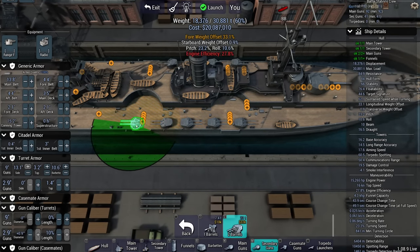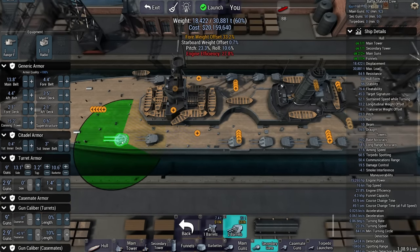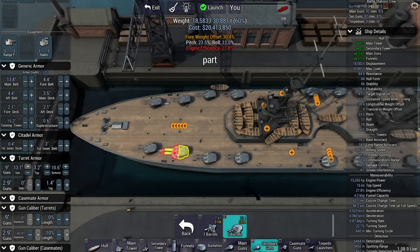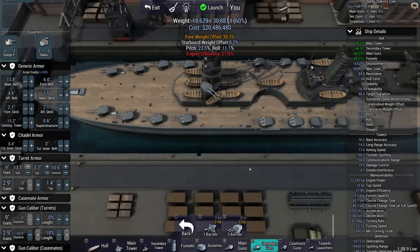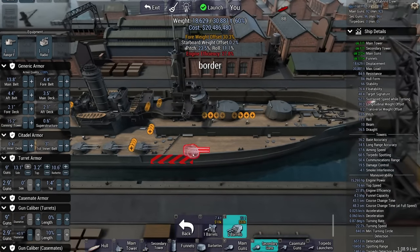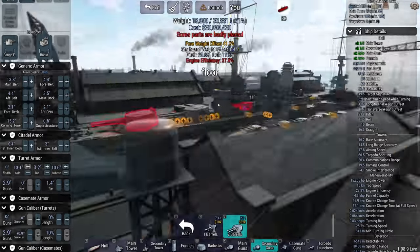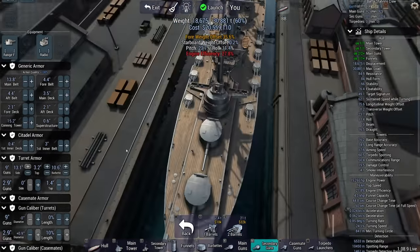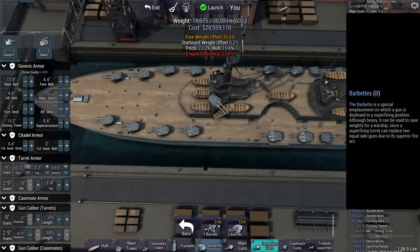This is not nearly as many guns as I was expecting. I've got 18,000 tons out of 30,000 tons — I can go a lot bigger than this. I don't have any casemates. Can I put anything here? Sure I can. Normally it's because you put side-mounted turrets here so you can still shoot forward. That's probably the deal. Fair enough.